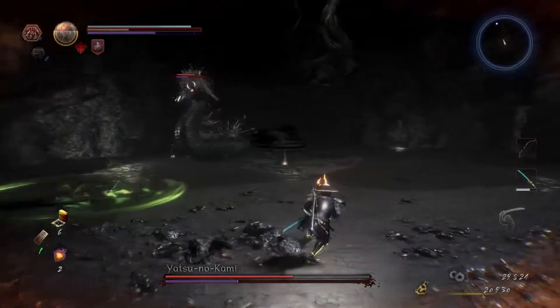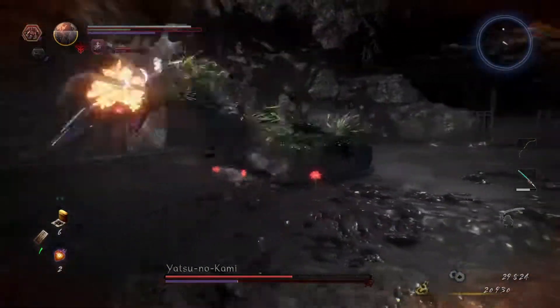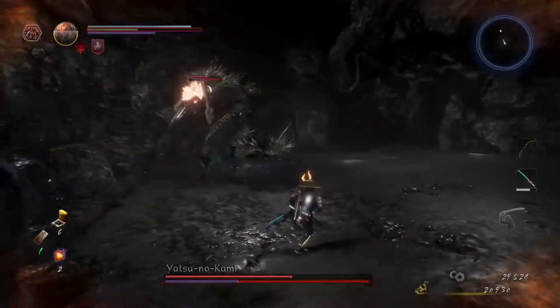Yatsunokami will attempt to grab you by first wiggling its head and then lunging at you, attempting to wrap its body around you. This ability can simply be outrun.